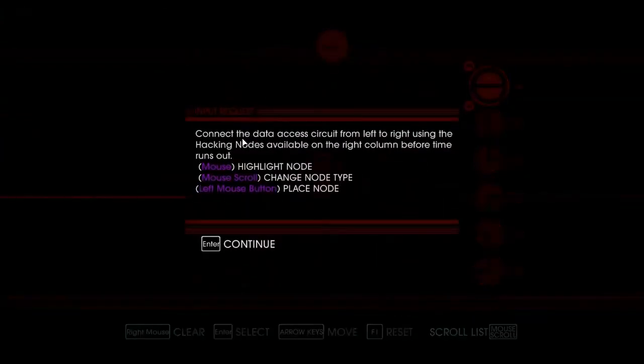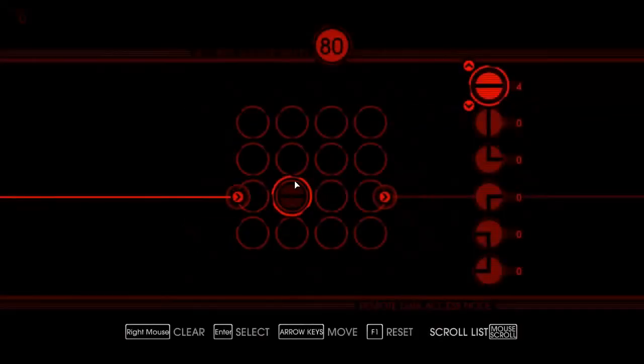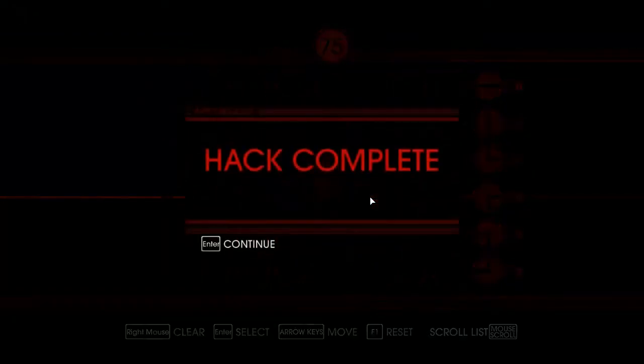Connect the data access circuits from left to right using the hacking nodes available on the right column, before time runs out. Mouse to highlight node, mouse scroll to change node type, left mouse button to place node. Yay, hack complete.